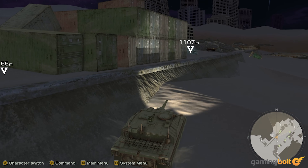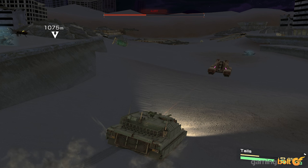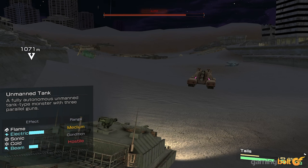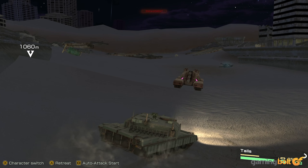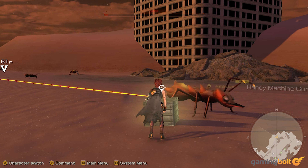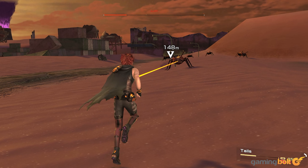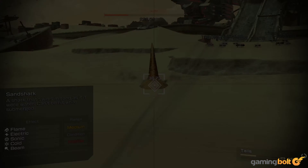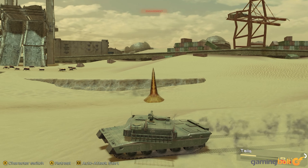Aside from menus, Metal Max Xeno Reborn's opening chapters are also incredibly boring. Not only are you going to be roaming around in the desert for hours, you're also going to be killing a lot of ants. Ants and broken-down tanks make up the bulk of the enemies in the opening hour. Even the story does little in the way of giving you direction, aside from 'most humans are dead, why don't you go check in on some camps?' It isn't until you get some sidekicks that the earnestly stupid writing starts becoming quite endearing.